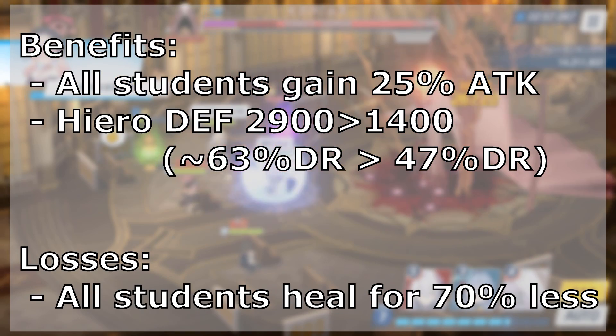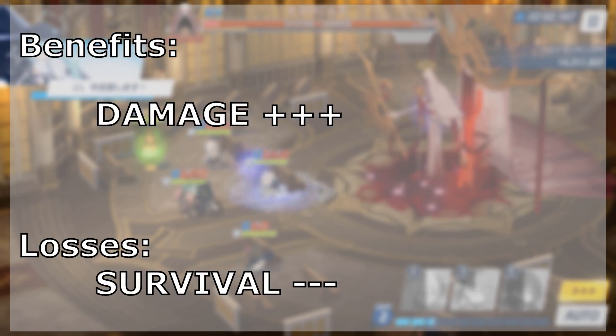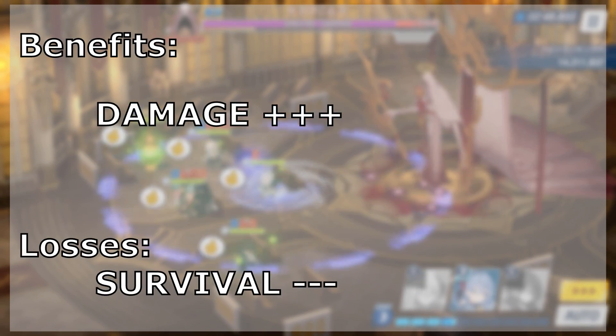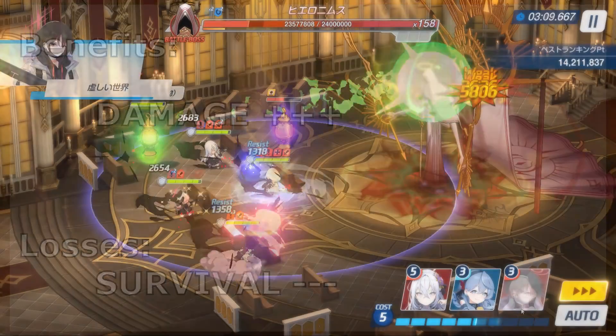In exchange, the effectiveness of healing received by your students will decrease by 70%. Basically, upon killing the purple relic, you will deal much more damage but your chances of survival will fall dramatically.